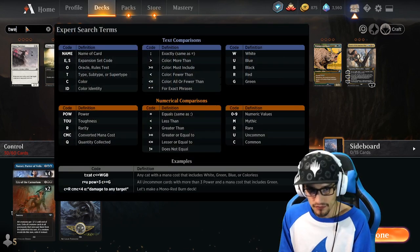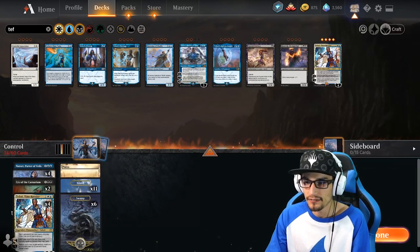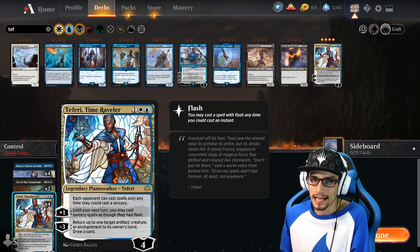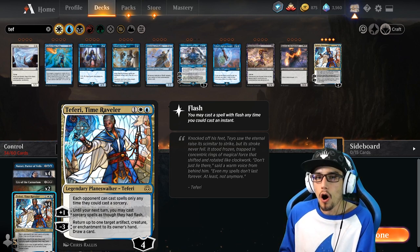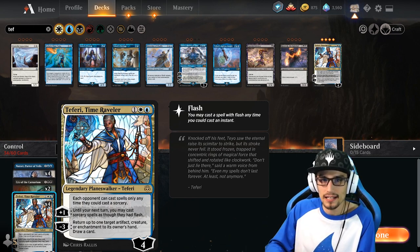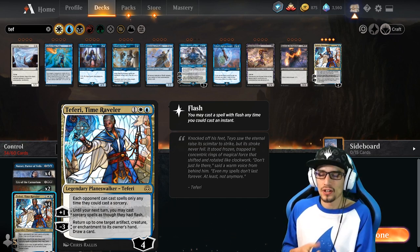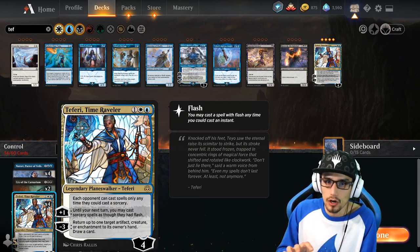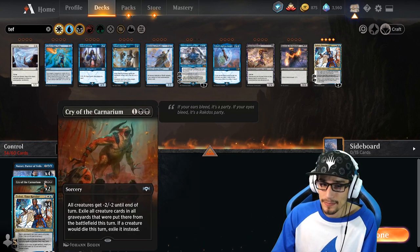We have Narset, and now we want Teferi. Each opponent can cast spells only any time they could cast a sorcery — we're shutting down our opponent's ability to use instant speeds. So if you play something on the stack, even in their main phase, they can't play an instant because that's at instant speed, not at sorcery speed. Teferi does a great job within the prison aspect to shut down our opponent, the same as Narset. Cry of the Carnarium is within the removal aspect of control.